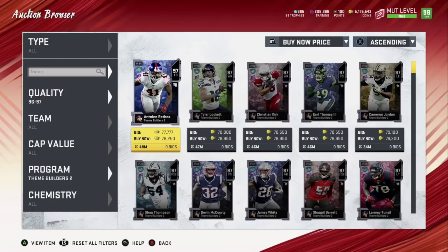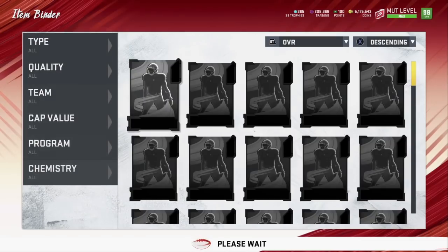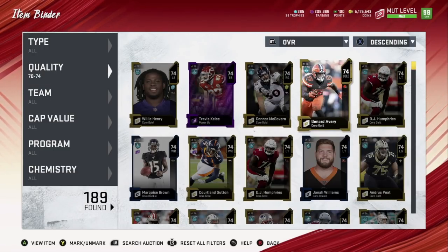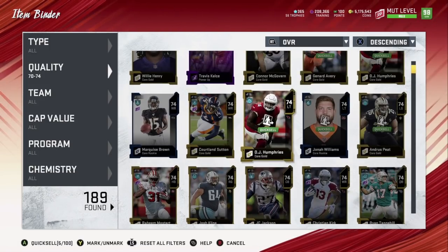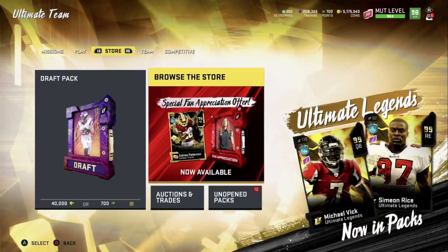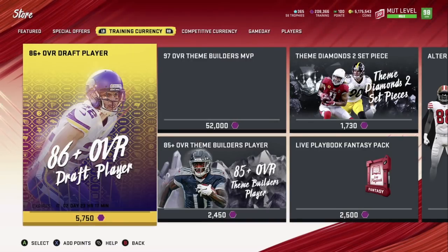Go to mudhead.com to find the cheapest training. These 97s go down to around 50k when fan appreciation or golden tickets come out. You can also look at lower-rated cards like 93s. Another tip: go through your binder and find cards you're not using or putting into sets — quick sell all of those. No matter how low they are, you'll still make coins.